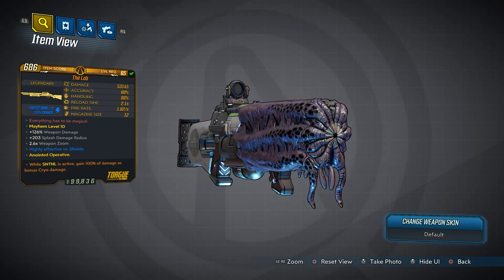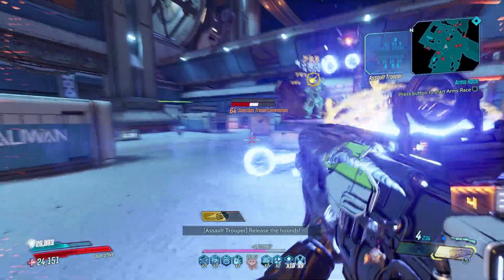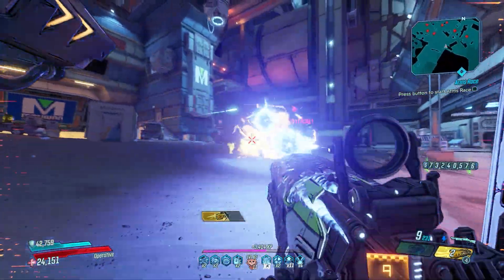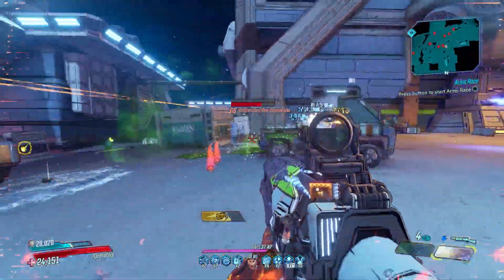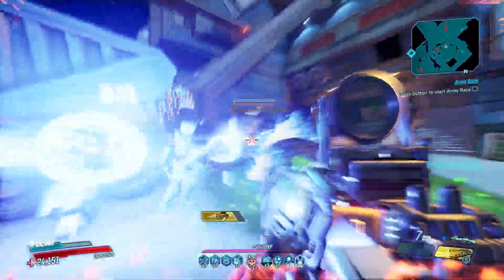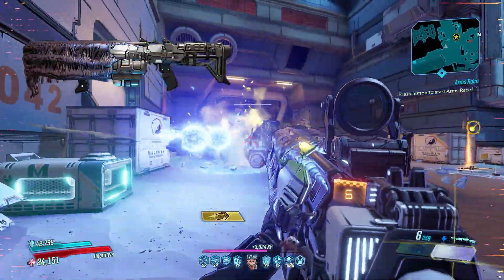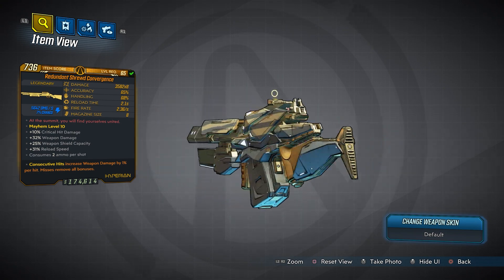At number 8 is a shotgun not many people still use, but it's actually still very strong — the Lob. Yes, this is my third Torgue shotgun in a row, but I think that's more personal preference than anything else. The Lob shoots out big slow orbs that go through enemies and explode, making it a powerful tool for all vault hunters for both mobbing and bosses. You can farm the Lob from Graveward on the Eden-6 Floating Tomb map, or it can world drop anywhere. Honorable mention goes to the DLC 2 shotgun, the Shocker.